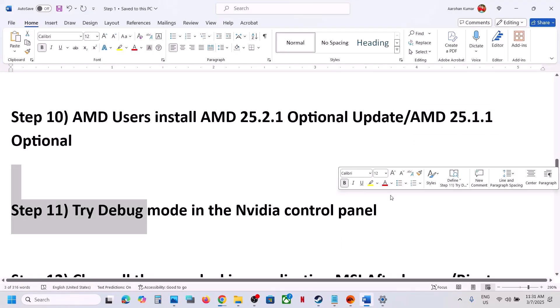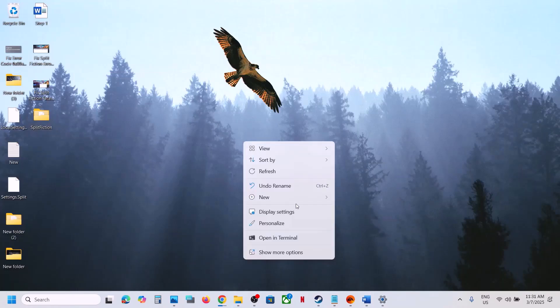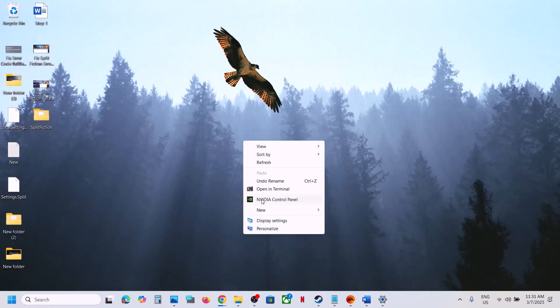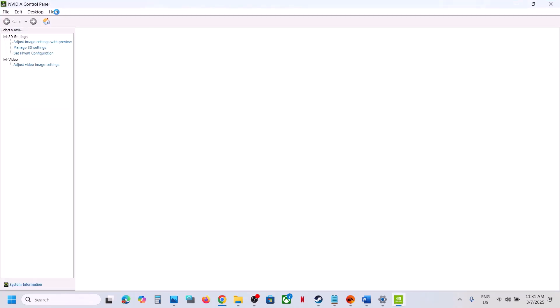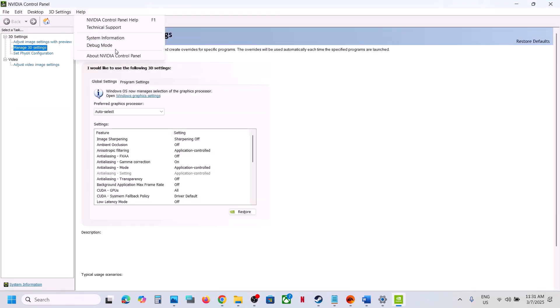The next step is to try debug mode in the NVIDIA Control Panel. Go to the desktop, right-click, select Show More Options, then NVIDIA Control Panel. At the top left, click Help and select Debug Mode. Enable debug mode and then launch the game and check.